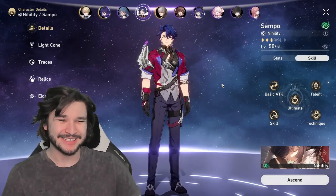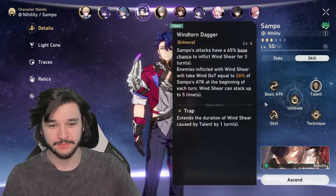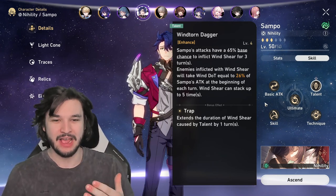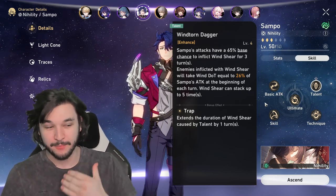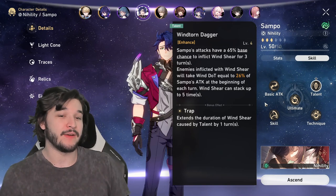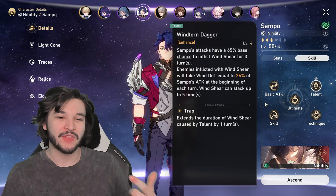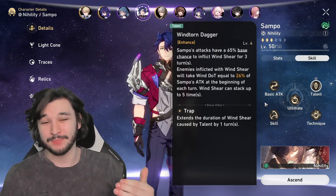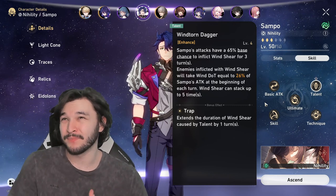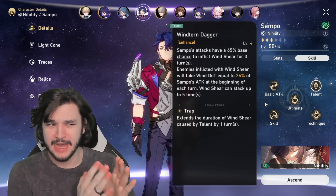The first thing I want to do is go over his skills and one of the reasons why he's so good, and that starts with the talent. The talent causes any attack of Sampo's to have a 65% base chance to inflict Windshear for three turns. Every single time an enemy is inflicted with Windshear, they're going to take DoT damage equal to 26% of his attack at the beginning of each turn, and that can stack up to five times — potentially five times 26%, which is roughly 130% of his attack.